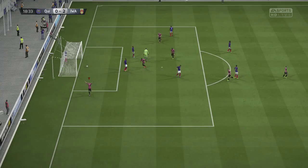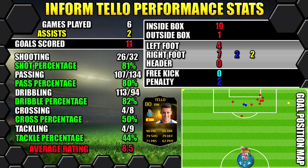Let's have a look at Informed Teo's performance stats. In 6 games, he scored 11 goals and got 2 assists. All the stats are on the left, goals on the right, and we've got a position map showing where the goals were scored and where assists were created.